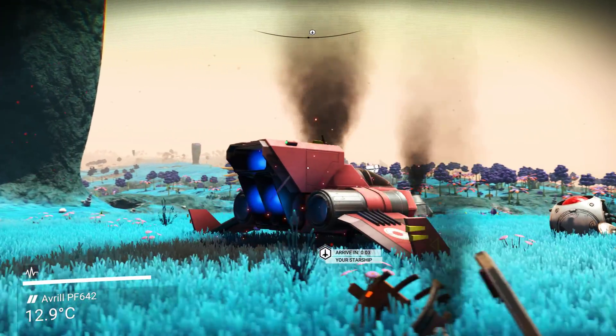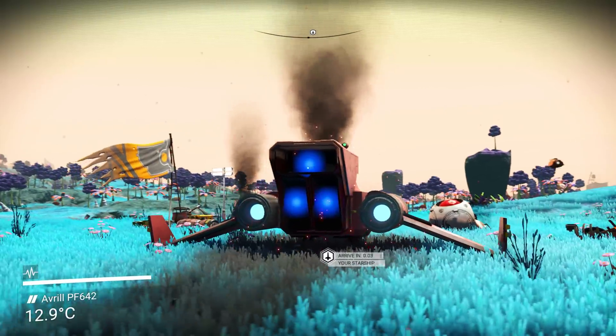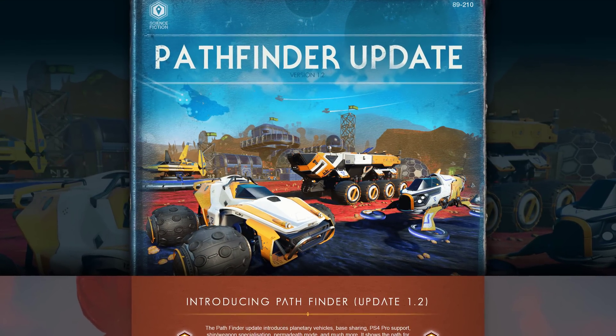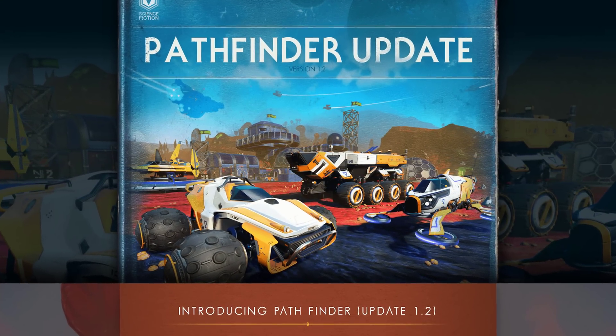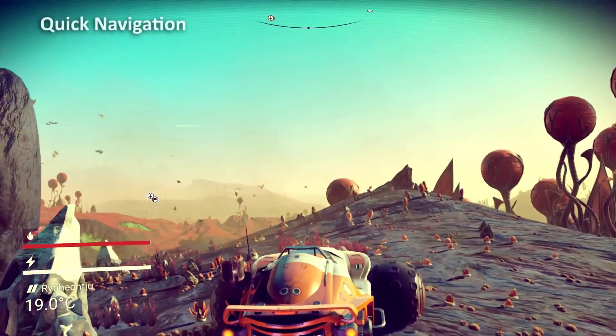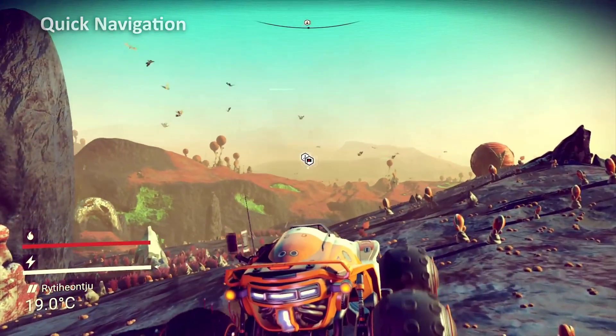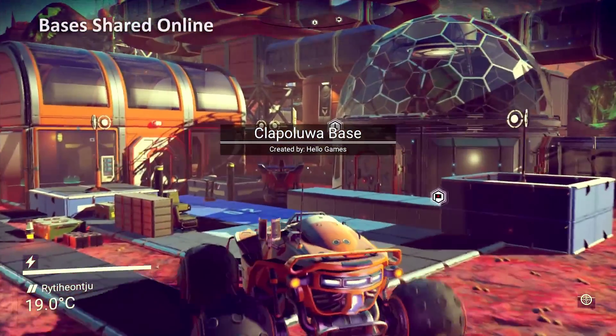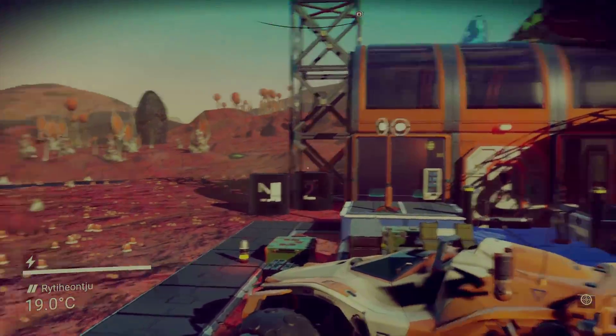Hi, it's Tom taking a look at No Man's Sky's latest patch 1.20, the Pathfinder update. Landing on PS4, PS4 Pro and PC, this is the biggest update the game has seen so far. At last, bases can be shared online. There are three new vehicles including buggies, a permadeath mode, new weapons, expanded trading options and classes, and a slew of other smaller upgrades.